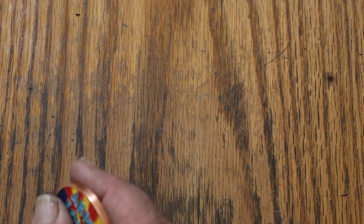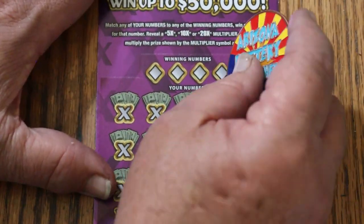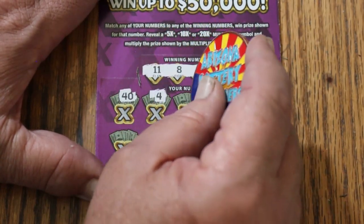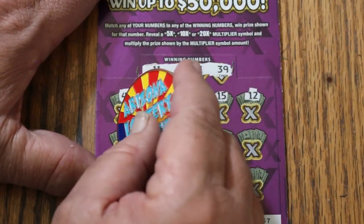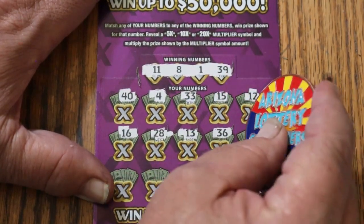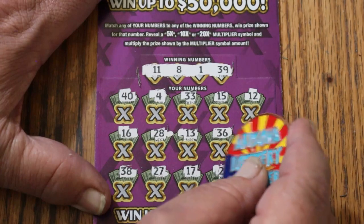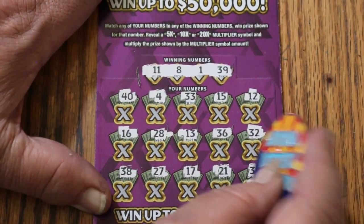Okay, 3 to go. Back to back maybe? Ticket 57. Numbers: 11, 8, 1, and 39. 40, 4, 34, 33. My number 15. 12, 16, 28, 13, 36. Random's 32. 38, 27, 17, 21. And in the corner for $20 — that would be very helpful — 34. Couldn't do it.